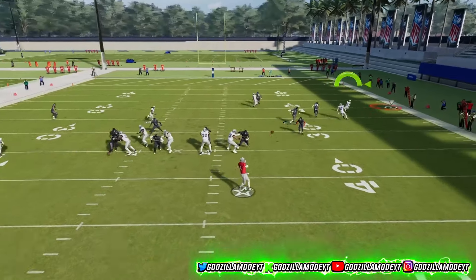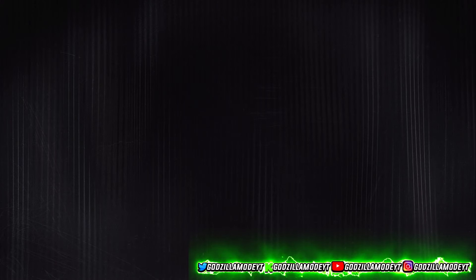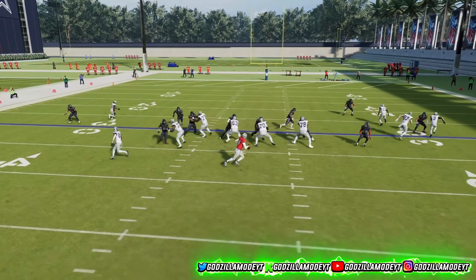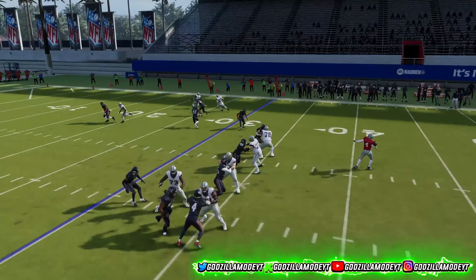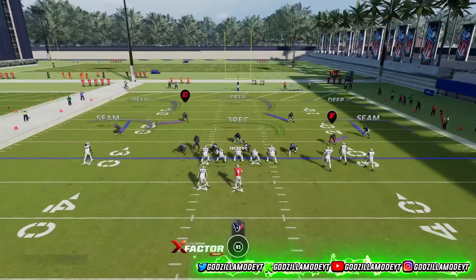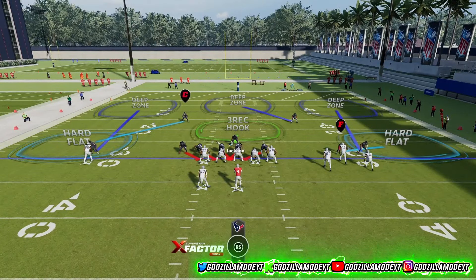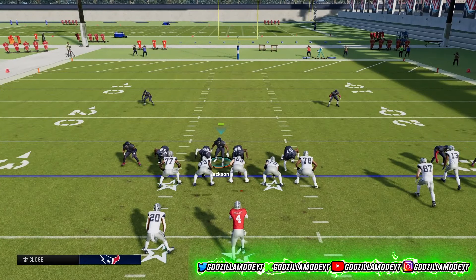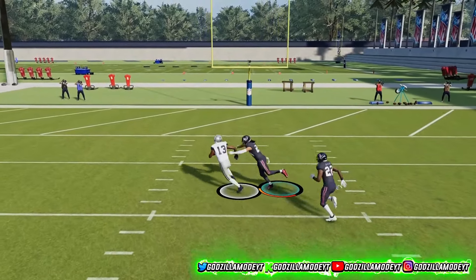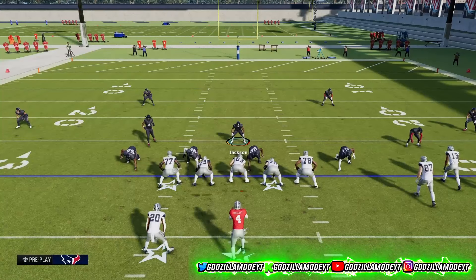One more time: hook curl, bring the guy down, leave that hard flat but shade outside and shade underneath, slant right, RB guess pass. Honestly, flats don't really do much this year — if that keeps happening, just put zone drops on. But watch — the pressure is getting there. The blitzes are inconsistent now because of the patch, but they do come in sometimes.